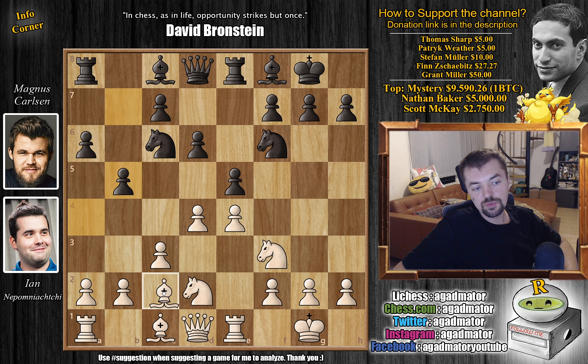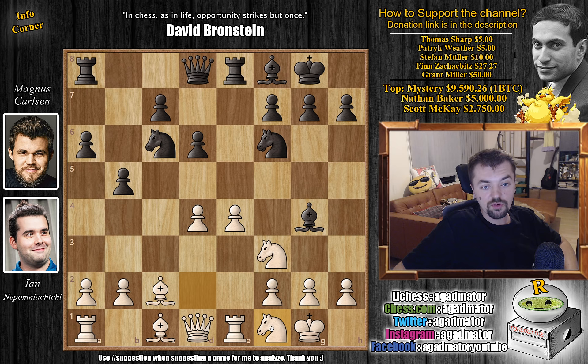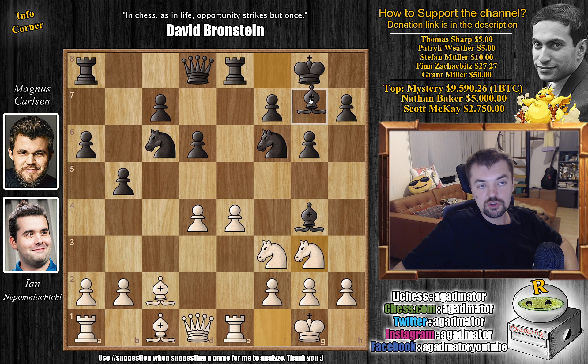b5, pushing the bishop back. Bishop to c2, and now e captures on d4. c captures and bishop to g4 — so white has a very strong center here, but black has a very solid development. Knight to f1, and g6 now. If the knight comes to g3, then this pawn will very nicely control it. So knight to g3 and the bishop is shifted all the way to g7. Bishop to e3, continuing development.